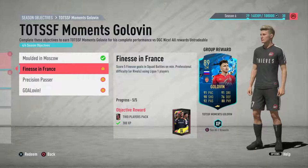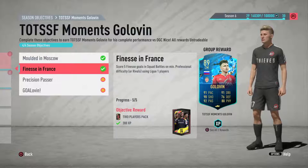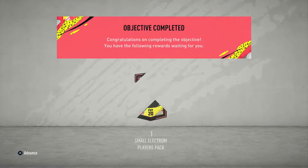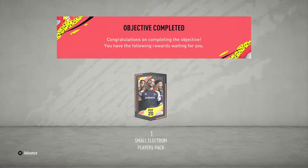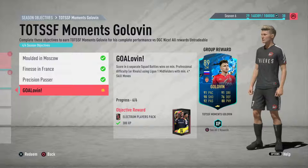He's already done two, and this is the third objective you can do with Di Maria or any other midfielder from the French League. The next one is assist two and score two using midfielders with four-star weak foot. If you can get somebody with four-star weak foot and four-star skill moves from the French League who's a midfielder, that would be better as you can link them all together. I ended up using Bruno Fernandes, Bellarabi — those kinds of players. Then score in six separate squad battles on professional or rivals using League One midfielders with minimum four-star skill moves — again, Angel Di Maria, just score with him.